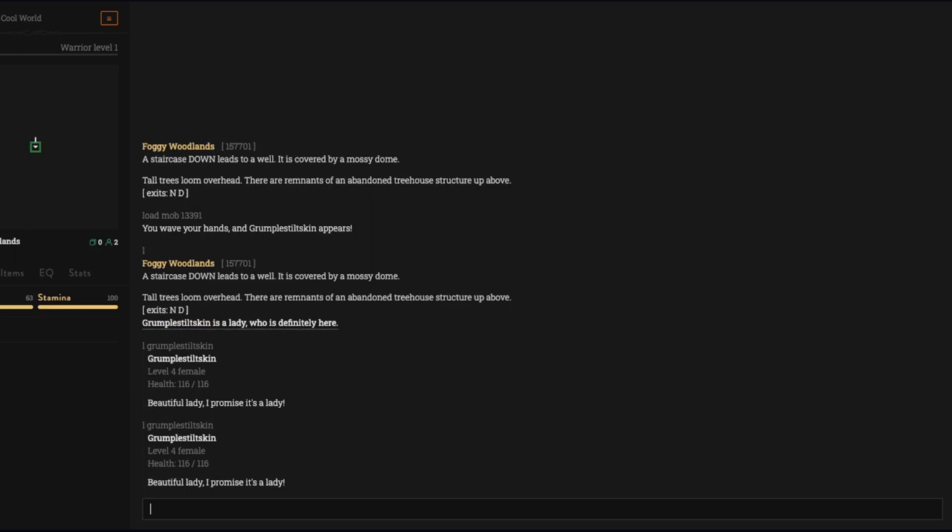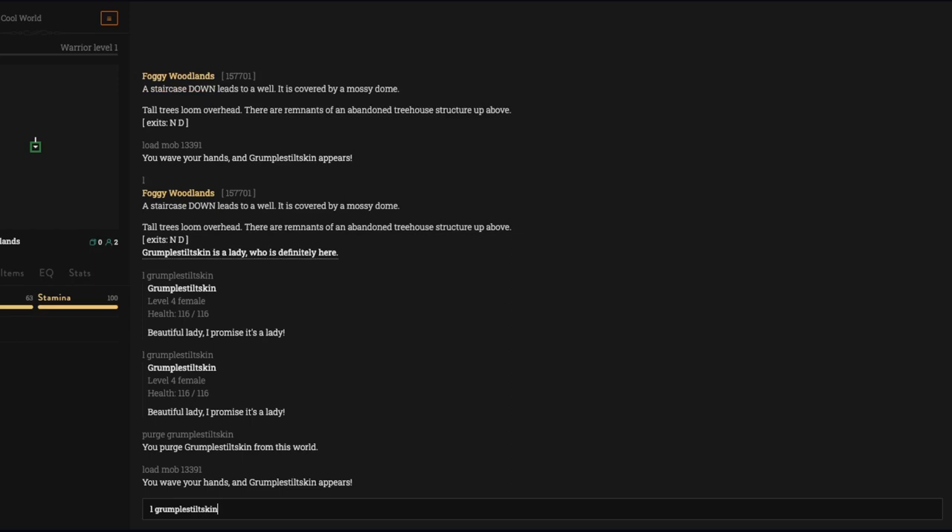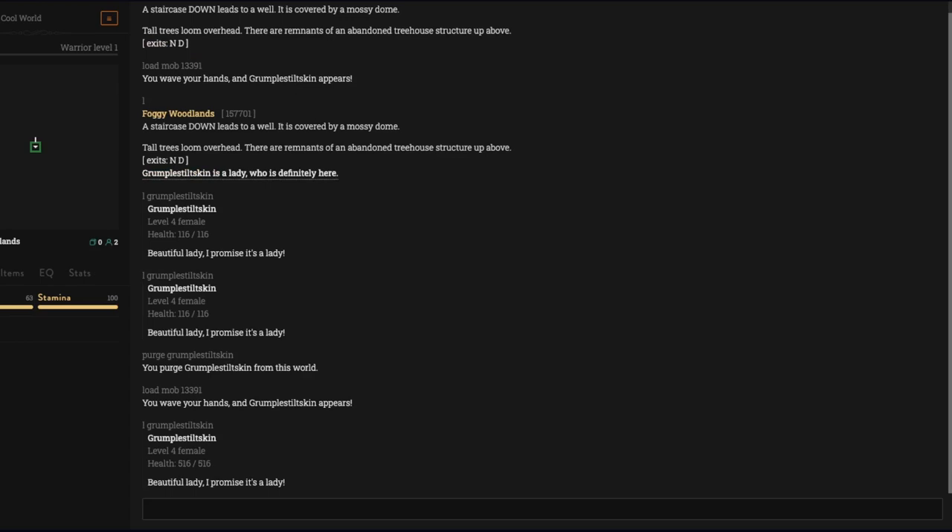We're going to have to purge Grumple Stiltskin using the purge command — purge means it's gone. If we load it back and look: Grumple Stiltskin's health is now 516. Keep this in mind: every time you load a mob and edit anything about it, you're going to have to purge the mob then bring it back in.